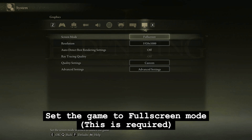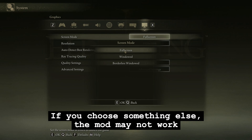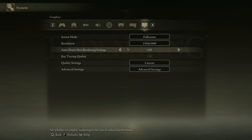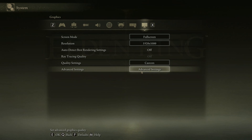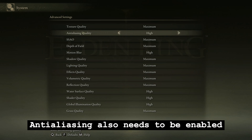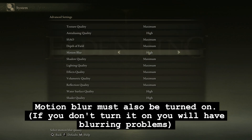Set the game to full screen mode — this is required. If you choose something else, the mod may not work. Anti-aliasing also needs to be enabled. Motion blur must also be turned on; if you don't turn it on, you will have blurring problems.